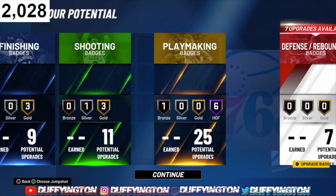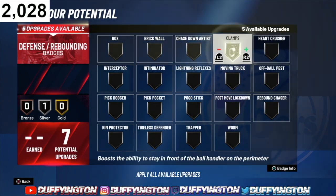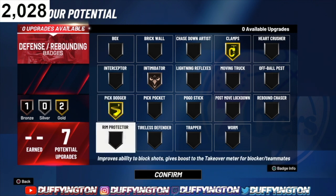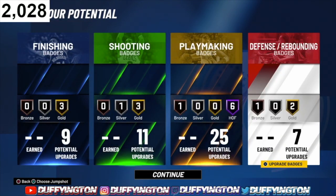For defense, we got seven badges, so we're gonna ride with clamps, intimidator on bronze, and pick dodger — that's all you need. Six-seven, your defense is gonna be there. Hopefully they fix the paint defense this year so people can't just hop through you or make contested dunks on you. But if they fix that, at six-seven your defense is gonna be godlike.